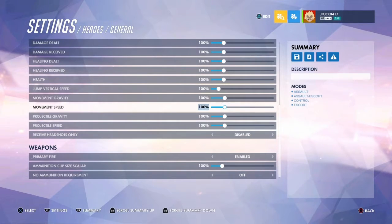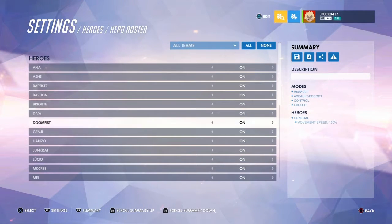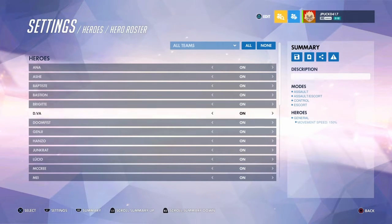For right now I'm just going to crank movement speed up to 150%. Hit circle and it adds it to the summary on the right, so you know exactly what's going on. You can also go into the hero roster and toggle individual heroes on and off, or all of them.